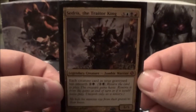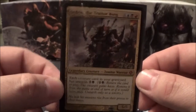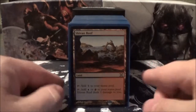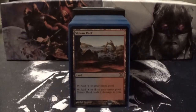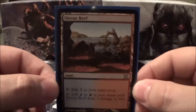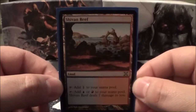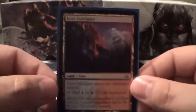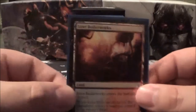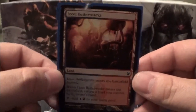First off, my commander of this deck is Cedrus the Traitor King. First we'll go into the land base — sorted by what colors they produce. The lands that produce blue and red: Shiv and Reef, Izzet Guildgate, Sulphur Falls, and Izzet Boiler Works.